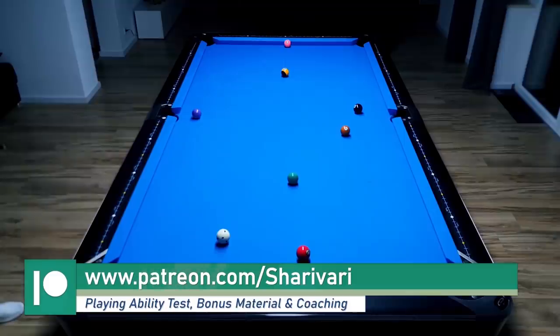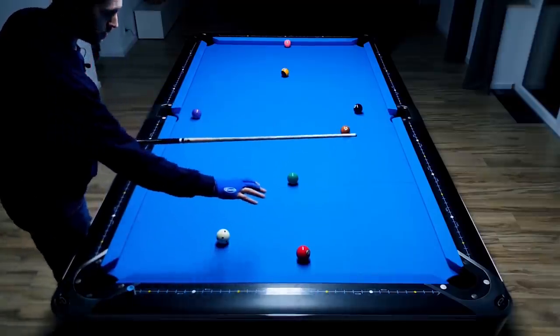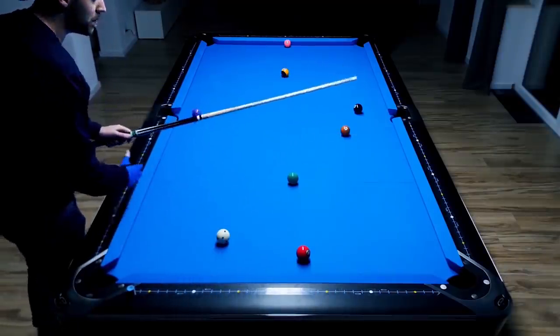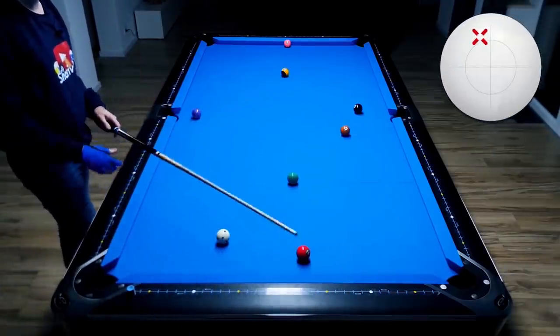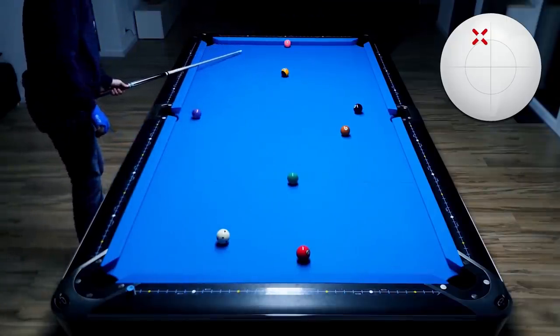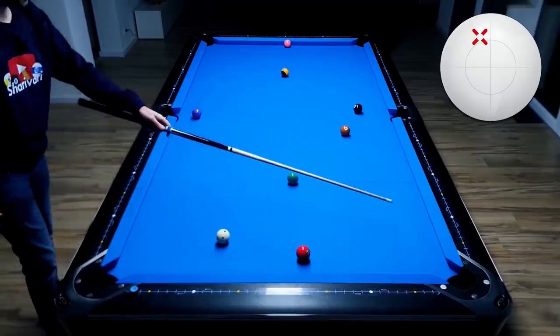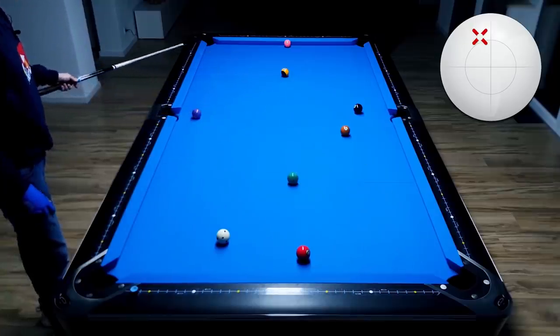Now let's show you my second option, which is basically the same route but just mirrored. Before we were going this path and towards here; now we're playing with high and left. This means the cue ball will go this path and towards here. We're using a lot of left spin to bring the cue ball from this rail, open the angle, and bring it down.